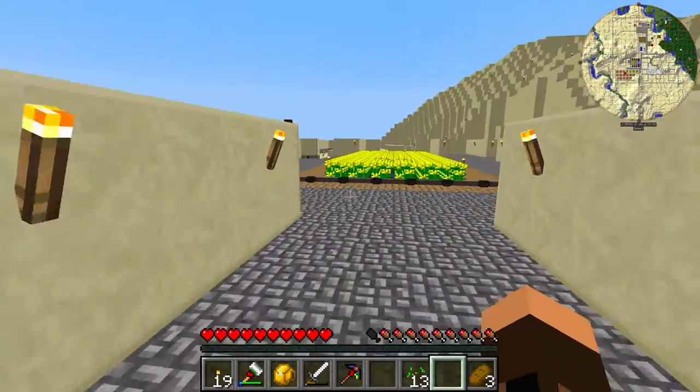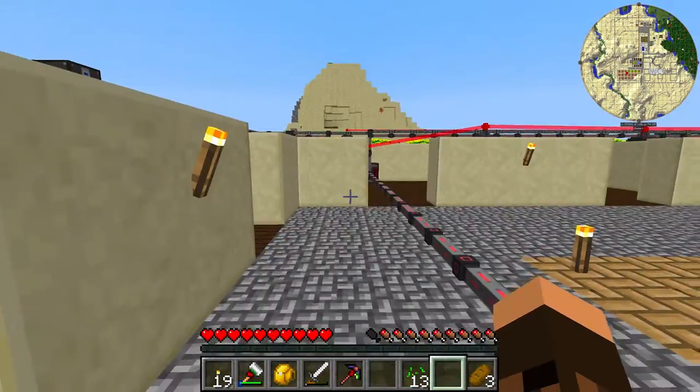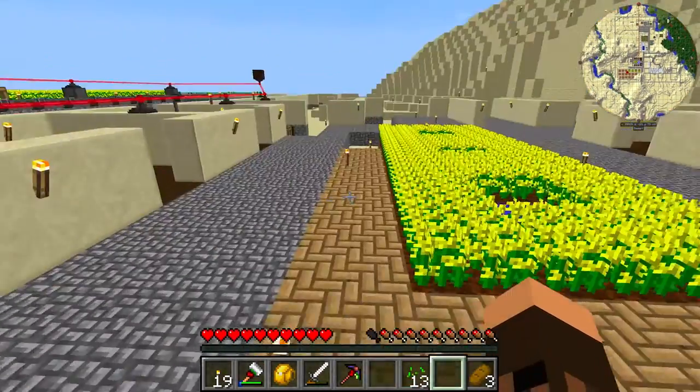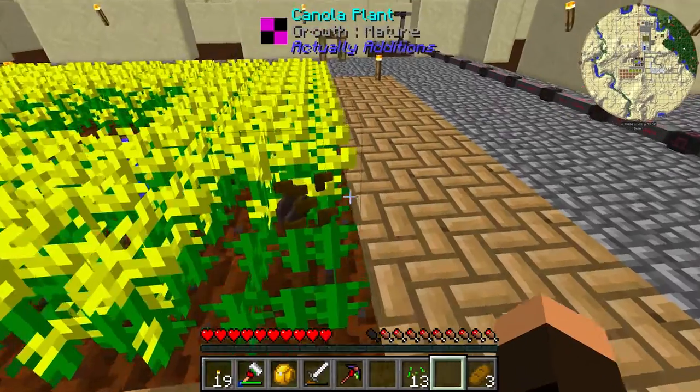Hey guys, Chris here with Work2Game and welcome back to another Minecraft Monday. This week we're going to be taking a look at Actually Additions. Actually Additions is an interesting mod that adds a lot of features, but primarily this early in the game I am using it for power.